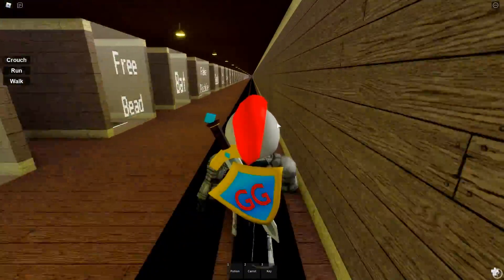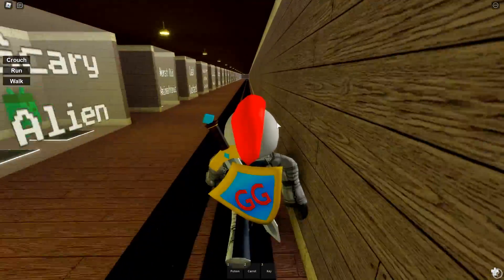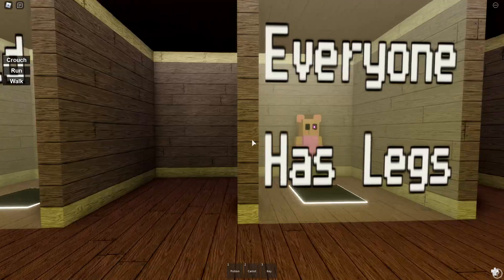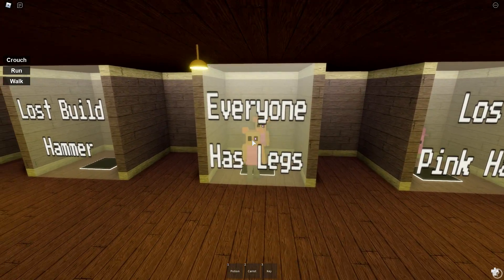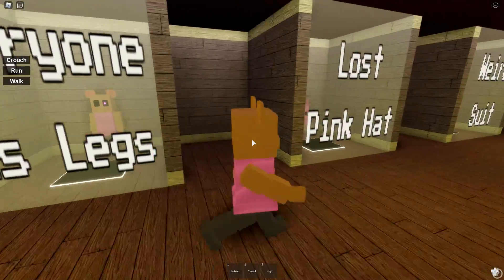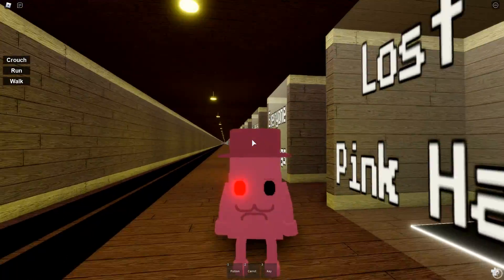If you're going to click off now, I appreciate you guys watching. But if you're going to stick around, I am going to show you all the rewards for all the badges. So this is the first one right here — Everyone Has Legs. It's Mousy with some legs. We're going to go through these kind of fast because there are a lot of them.